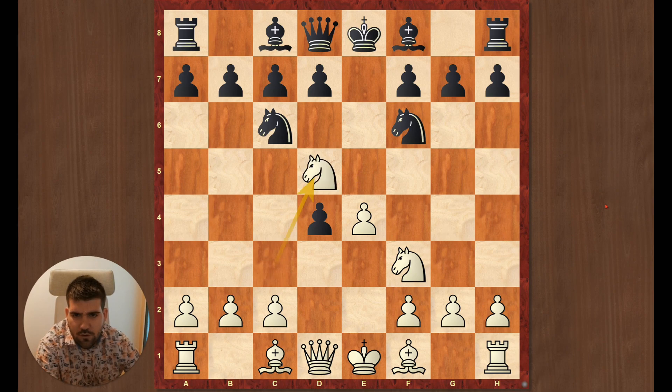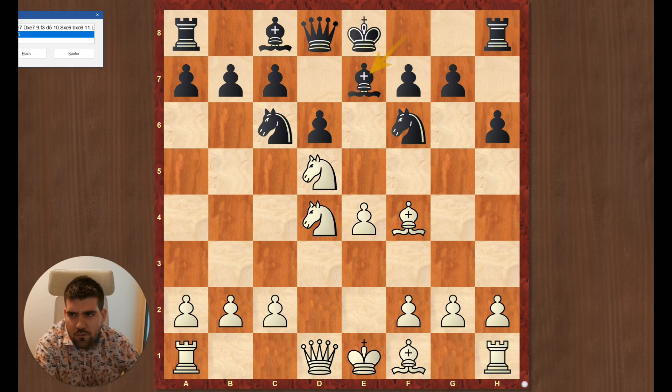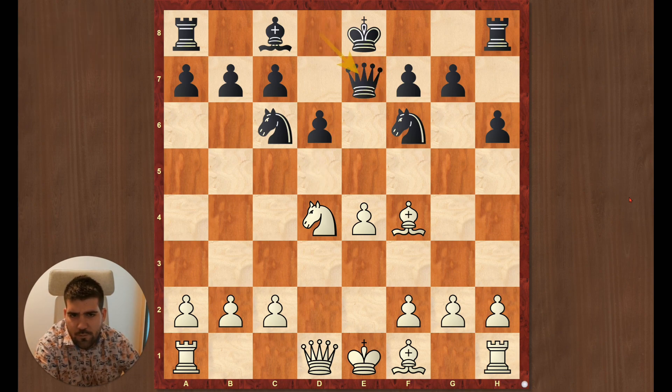So he captured knight d5. He played h6 and since I had played it already a bit online and in my last classical game, I knew how to play it better. So bishop f4, he is forced to play d6, which keeps his bishop on f8 a bit more defensive. Then I captured pawn, bishop e7, and here the main line would be knight captures, queen captures, f3.